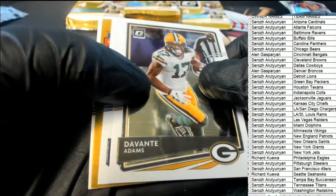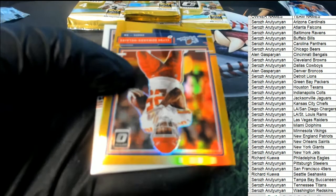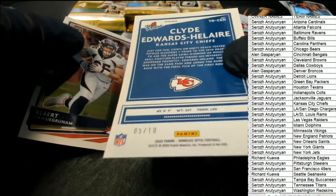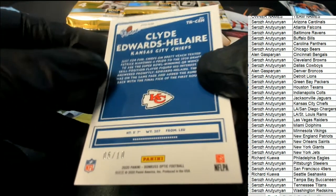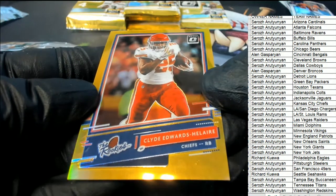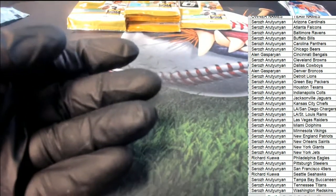Let's go treasure hunting — I like this color coming up here, what is this? Oh, this looks really nice too. Oh my — a 5 of 10! Wow, another great rookie parallel popping out of the box. That is some fire right there — we got two really nice rookie cards coming out of this box, that is outstanding!